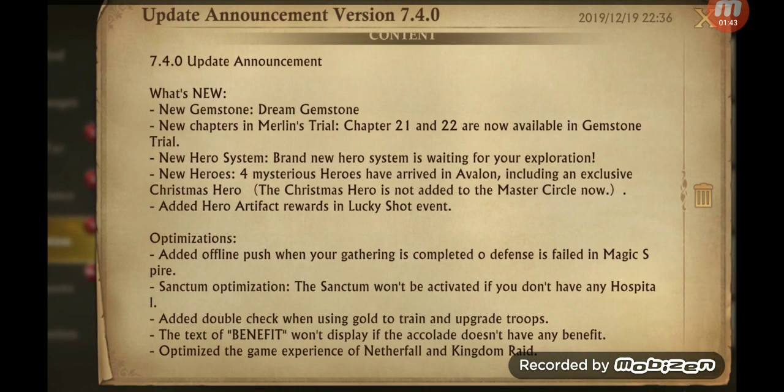The other thing: sanctum optimization. I'm not sure if it's an optimization or actually taking away some power from us, but it says the sanctum won't be activated if you don't have any hospitals. So I'm curious — Alliance Hospital or Castle Hospital? Very big difference. I'm not about to demolish all my hospitals. If any of you know the answer, comment below.